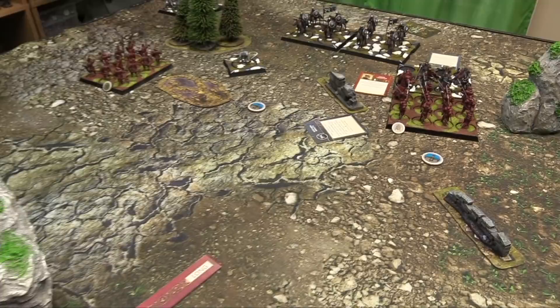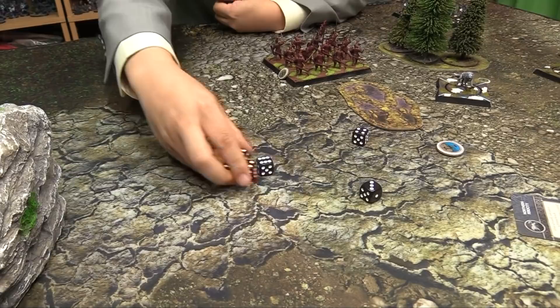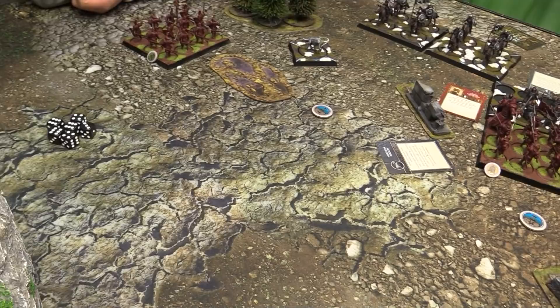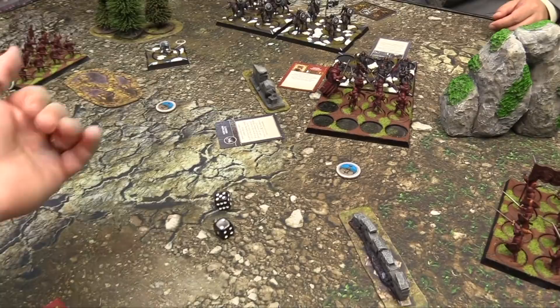Hit on threes — no rerolls because they didn't charge. 6 wounds minus 1 from Sundering, so 6 more saves. They have 4 plus normally which means 5 plus, plus a vulnerable token. I reroll that garbage. That's going to be 6 dead from the morale flank. 7 plus, but we're okay. I'll score 1 VP at the end of the round for controlling that objective.